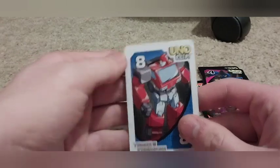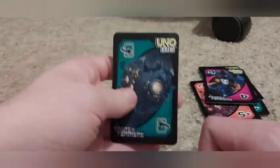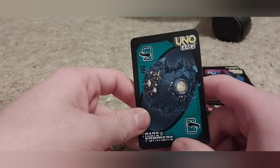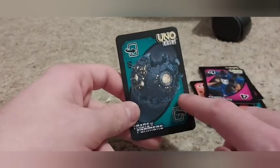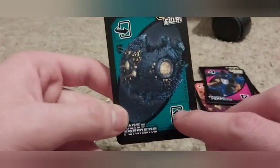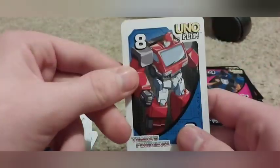Next up we got Ironhide as number eight for the bots, and Planet Cybertron as the flip deck card — when you see this card in your flip card deck, you flip back to the other side.